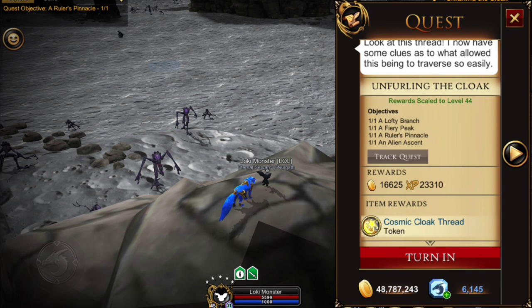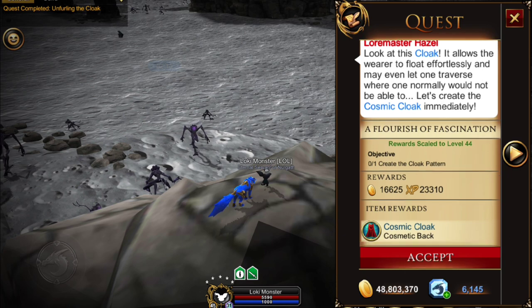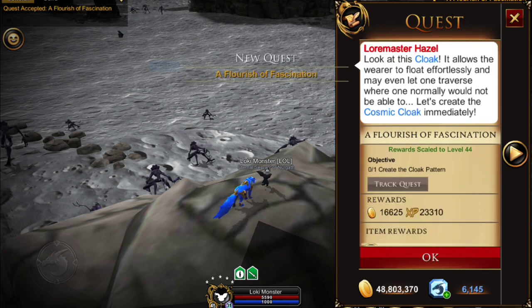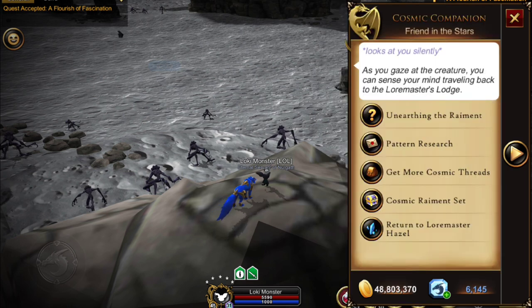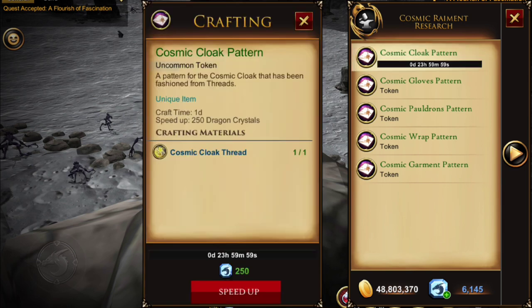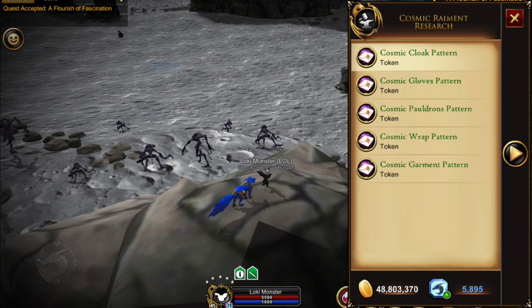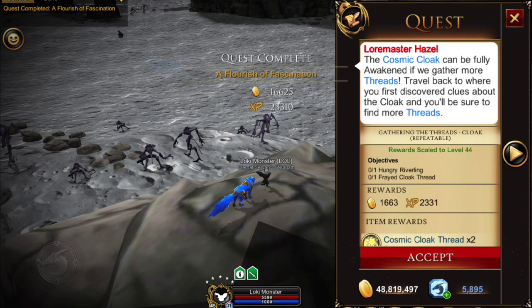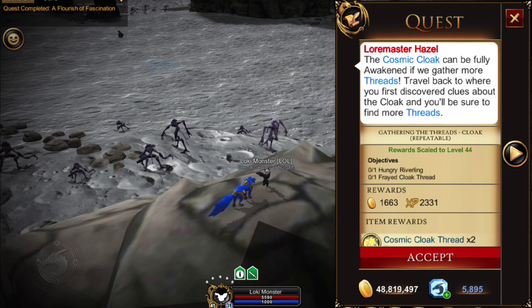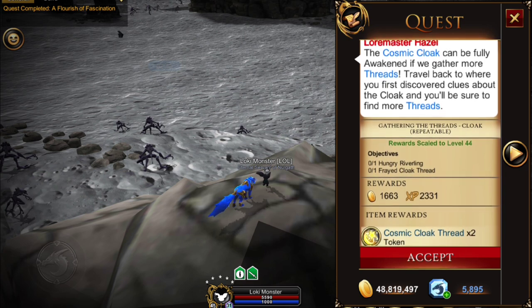I'm going to use my cosmic companion to turn that in, and we're going to have to create the pattern once again. Click okay, then go to Pattern Research at the very top — the Cosmic Cloak — and hit Craft. We just need to turn that in to get our Cosmic Cloak. The repeatable quest has also come up.